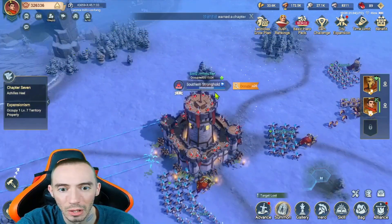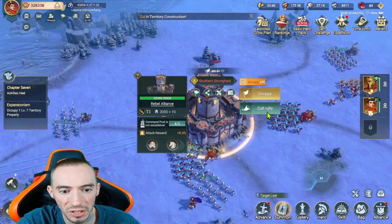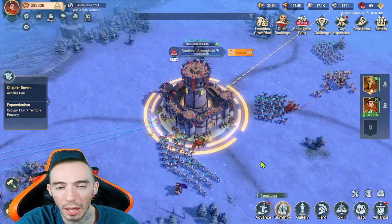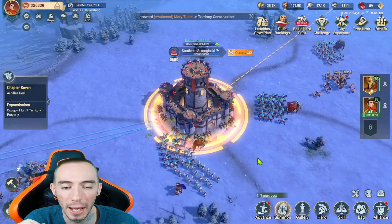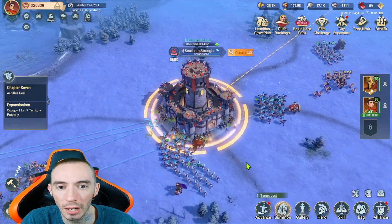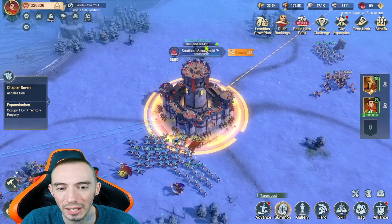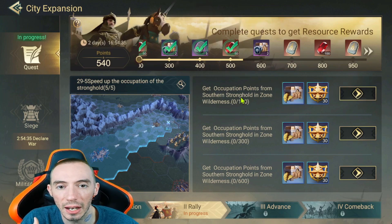My alliance members already attacked it and we have an occupation time of 15 minutes. Just click occupy and send one of your marches there to garrison it. When you're going against other live alliances you'll be battling for these strongholds and will want to put extra garrison troops in there in case you get attacked. The more troops your alliance has in the stronghold, the faster that occupation timer goes, so you can capture it faster.